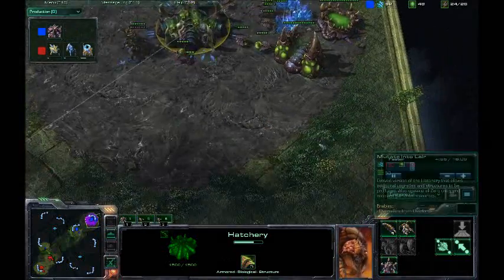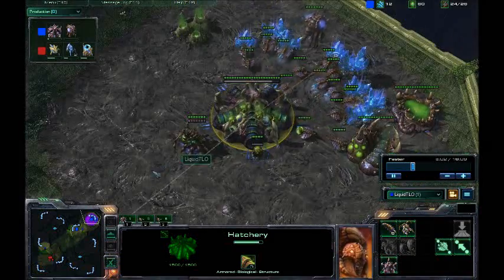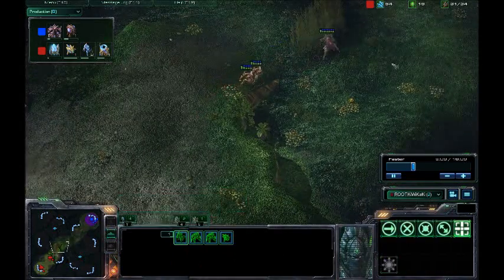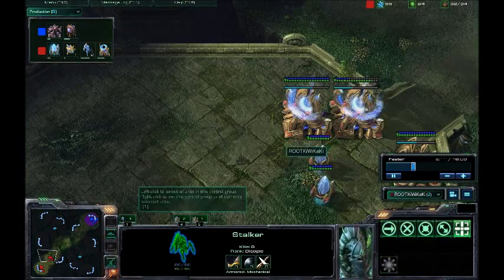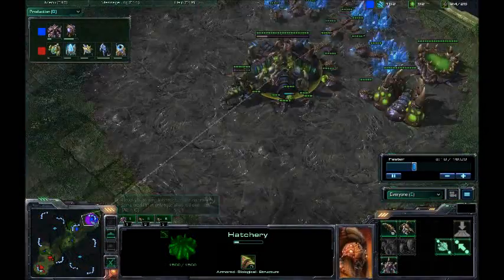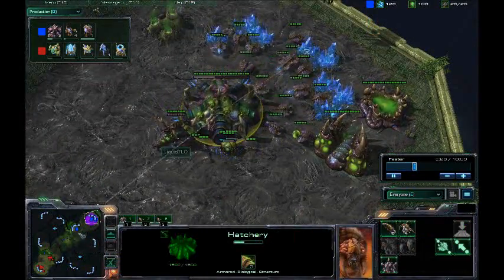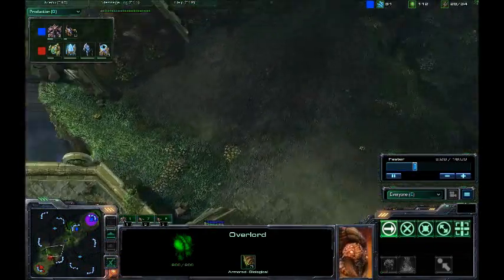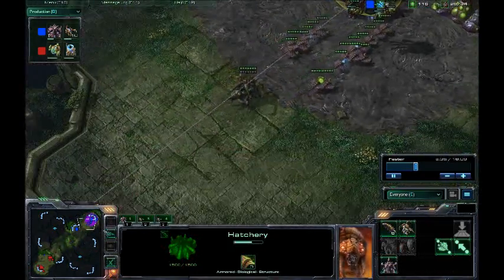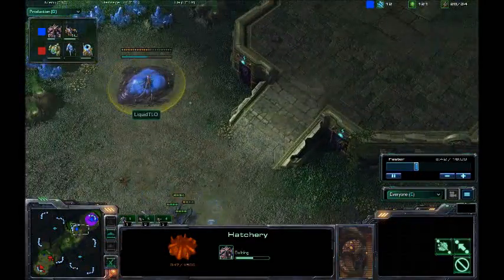Now I know why he destroyed that Roach Warren — because there was a probe right here. So he waited for that probe to get destroyed, then just destroyed that Roach Warren. If we just go to Kiwi Kaki's view, he saw that Roach Warren going down, so that's the last thing he saw. Now he thinks there's Roaches on the map, so he's going to be warping in a whole bunch of stalkers. That's a pretty cool thing to do — you just make your opponent think you're going for a particular build, and then not go that build and get an expansion instead. TLO is just going to be macroing up a whole bunch of drones.